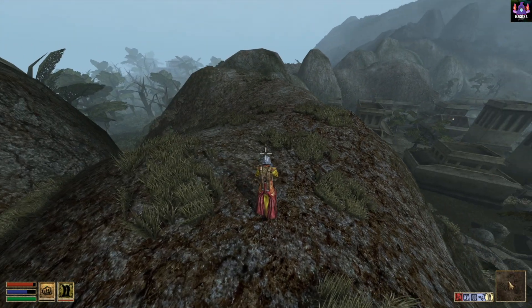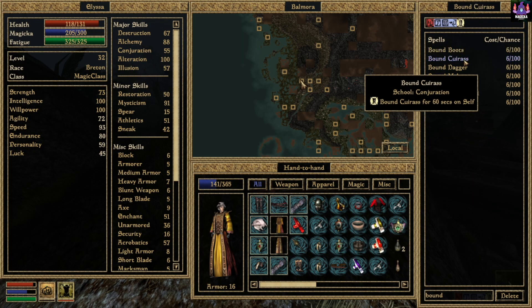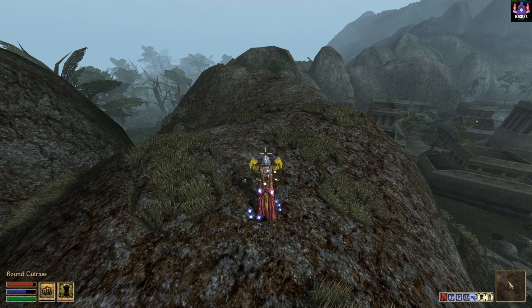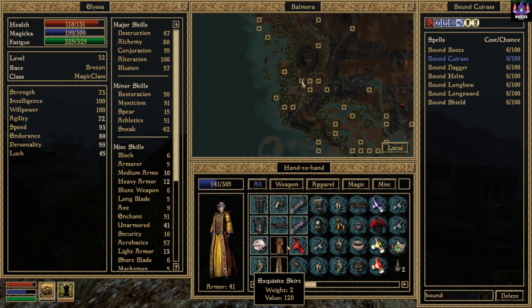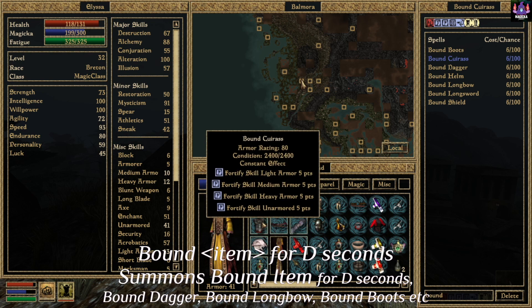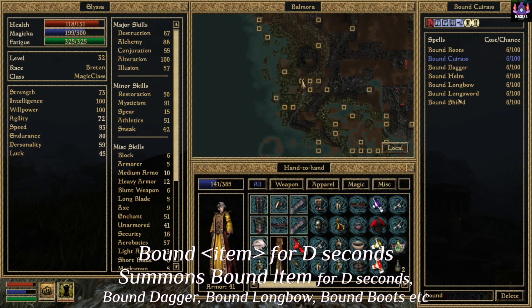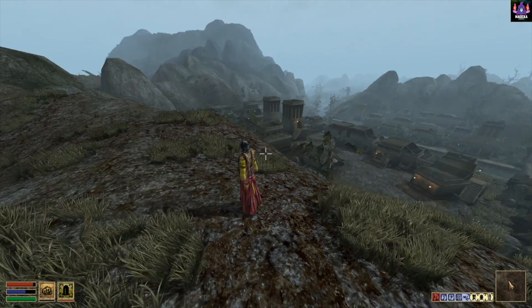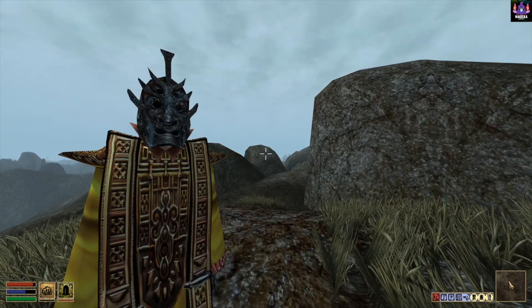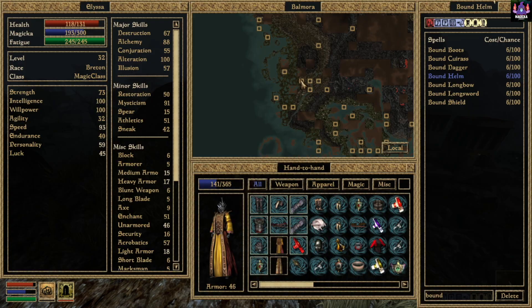The Conjuration School of Magic in Morrowind has spells that enable you to summon magical daedric weapons or armor pieces. These summoned items automatically become equipped, and when the spell expires, the bound item will disappear. There are multiple bound weapon spells like Bound Dagger, Bound Longbow, Bound Longsword, etc. Morrowind also offers bound armor spells like Bound Boots, Bound Helms, Bound Cuirass, among others. Let's take a look at these spells in action.